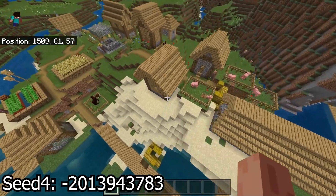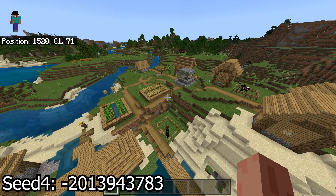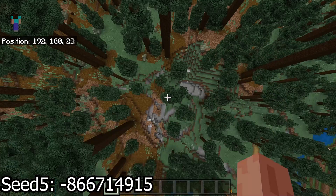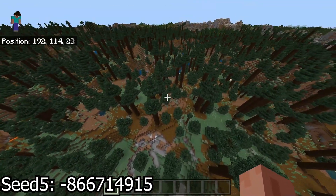The village itself is actually pretty cool as well. I definitely like the fact that it actually goes out into the water a little bit, and there's some sand there — so this is a pretty nice mix for a village.